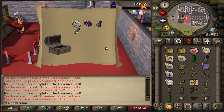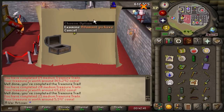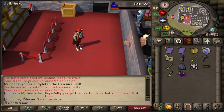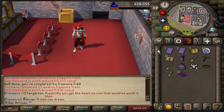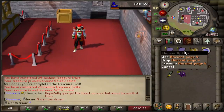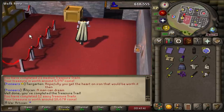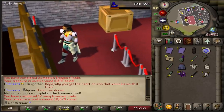We got nothing — no rangers, no wizard boots, no holy sandals — but we are that much closer to getting a plus 10 mage bonus from the ancient book. Ancient page three and ancient page four. For the easy clues casket, we did get some uniques after all. Let's go ahead and bank this and get back to the chopping.